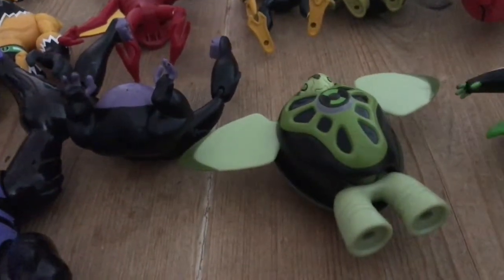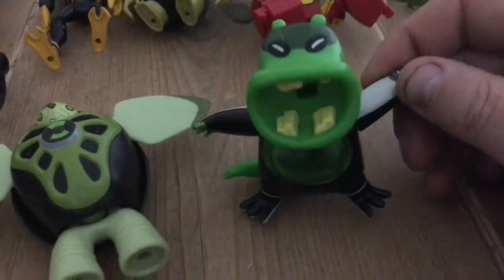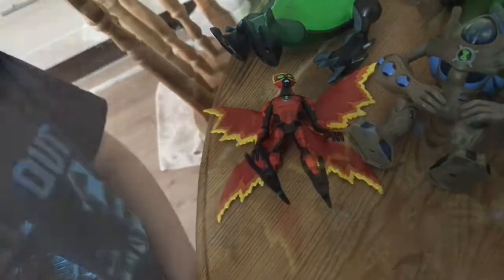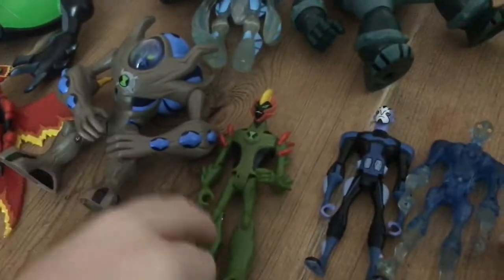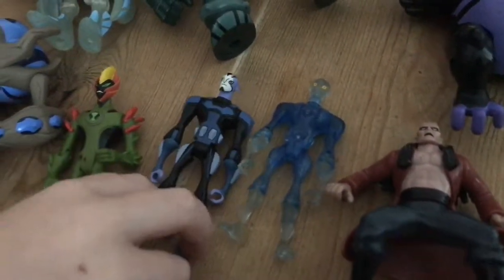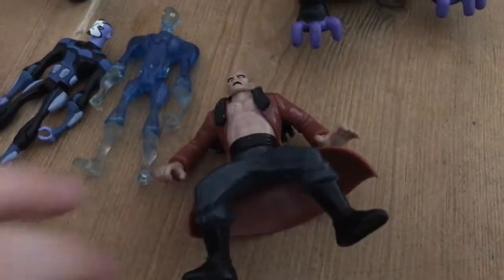Upchuck. Presumably he should have something that goes in his mouth, but we haven't got that. Over here we've got this awesome dude — Ultimate Big Chill. Ultimate Swampfire, and Swampfire. Bentan Psychic. Who's Rook. Rook. See-through Rook. That's one of the baddies — that's Ag Gregor, is it?